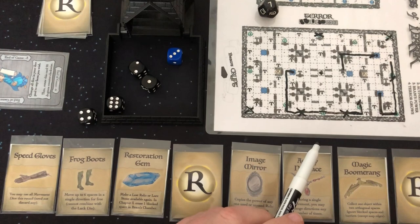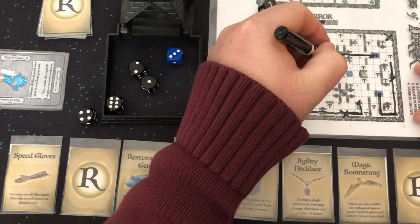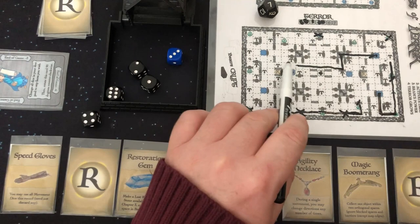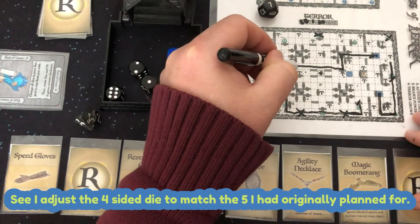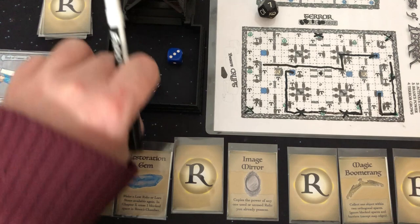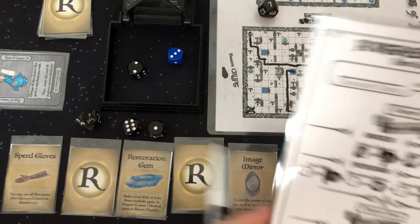We're going to use our Frog Boots to jump up to six spots — one through six. Then I'm going to use my four and one — one through five. Then I'm going to use my Agility Necklace: during a single movement, I can change direction any number of times. I'm going to do this six — one through six. And then I'm going to discard this one to get up to this one and collect that lore stone. So I got the one lore stone. But terror's going to grow — number seven is now destroyed, and I've got one turn to get through three different locations.